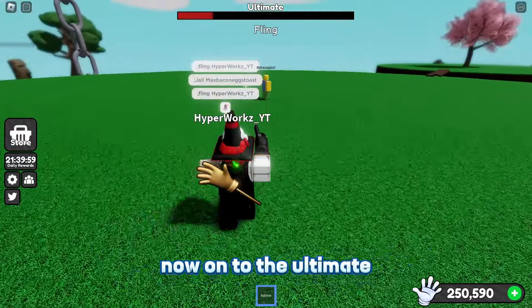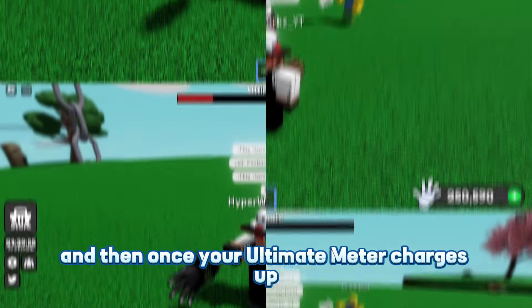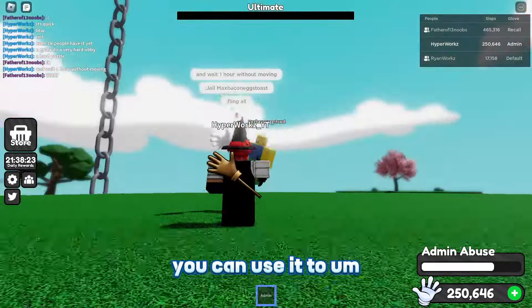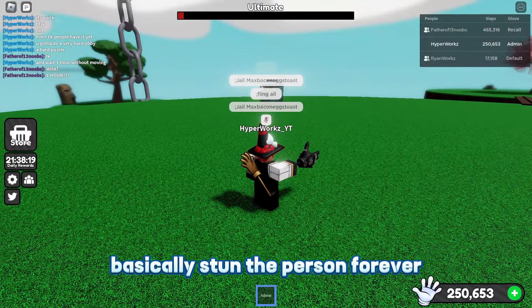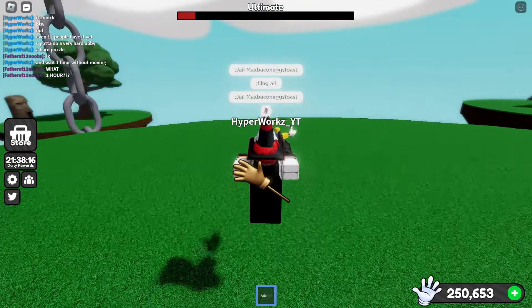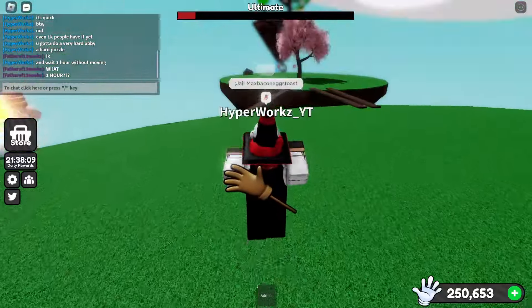The Anvil drops an anvil on someone's head — it's basically a better Blasphemy. It's very funny when you first use it. It is kind of like Blasphemy, though the difference is you can actually avoid the Anvil, unlike Blasphemy.